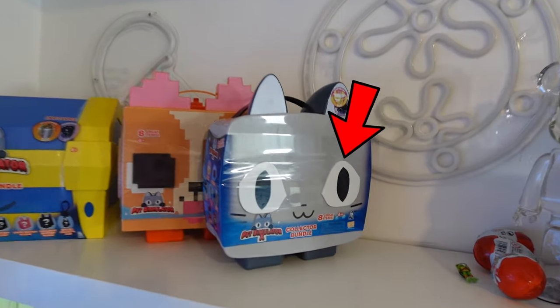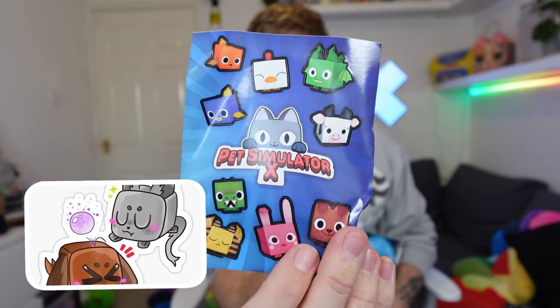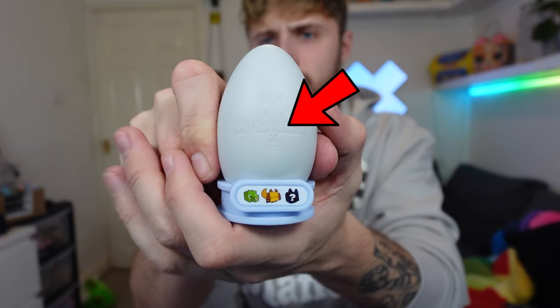Next up, let's open up this cat. We got some stickers! Once again, we have four blue bags. It's another egg. What is inside of our first mystery egg? We got this Egyptian cat, very nice.